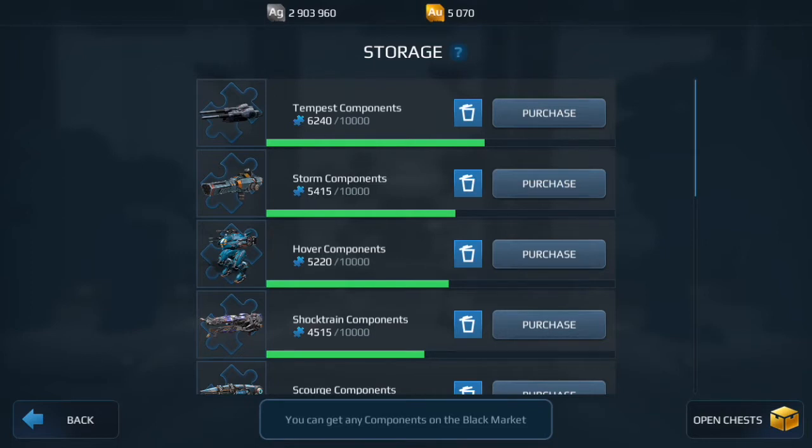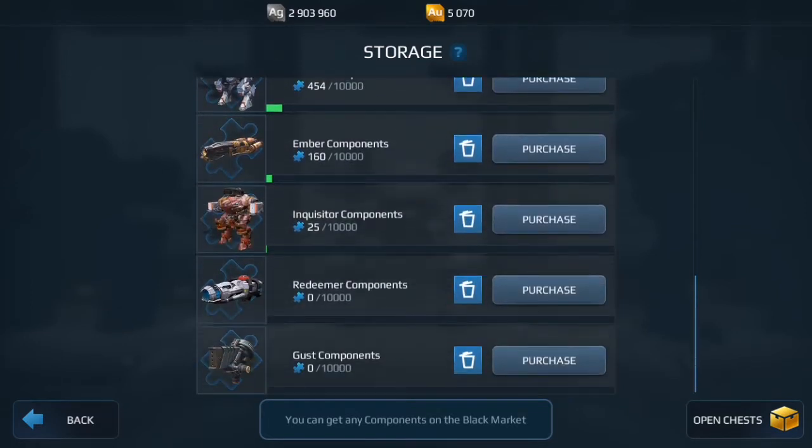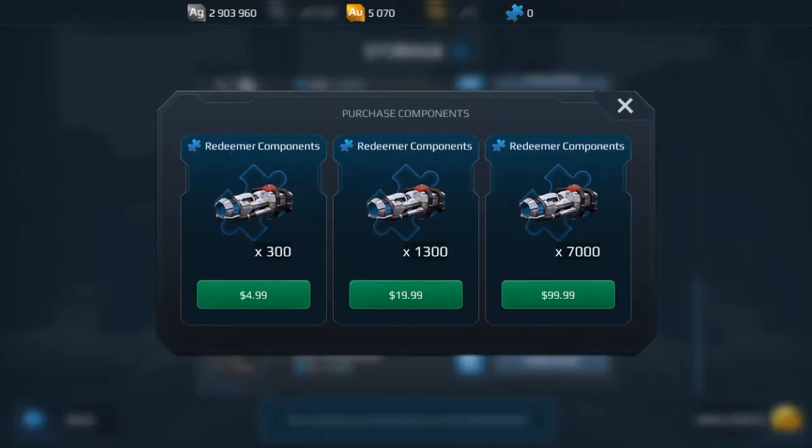We're here at the storage screen and you can see all the components I have. Only halfway to that hoverbot, which is sad. These are the new weapons that just came out - you have the Redeemer and the Gust. Clicking on this bot, that's essentially 100 dollars to get 7,000 components. You could do another 20 putting it at 8,300, and another 20 putting it at 9,600. So around about 150 dollars if you just bought it straight out to get the Redeemer.